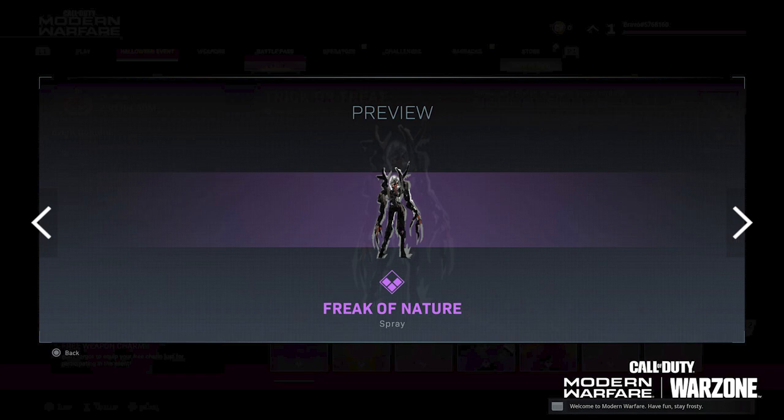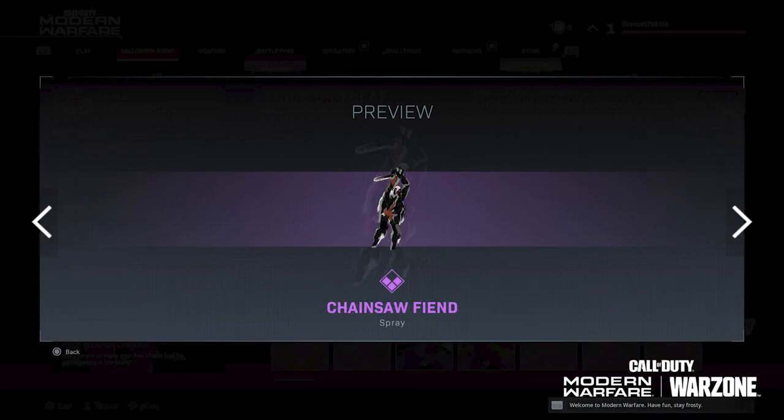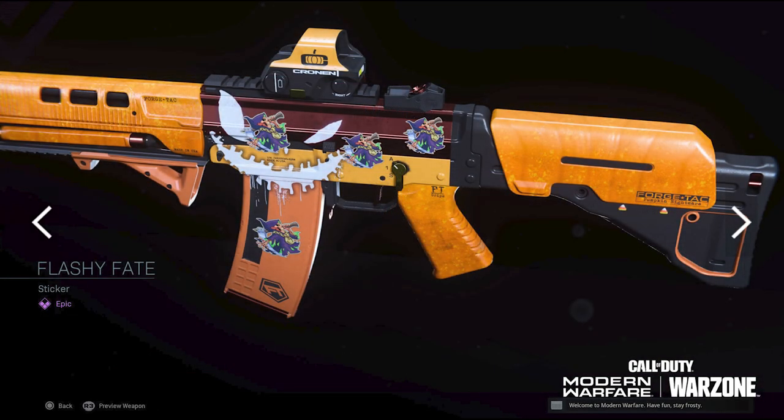You're going to get the Freak of Nature spray, which is another super scary spray that you're going to put on the wall. There are three sprays that are terrifying that I'm just going to see all over the map. I'll be running through a hallway and someone's going to spray this on the wall and freak me out. You're also going to get the Chainsaw Fiend, which is basically a guy holding a chainsaw that you can spray on the wall as well.